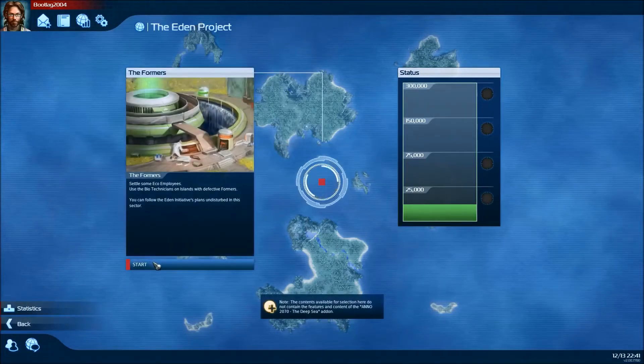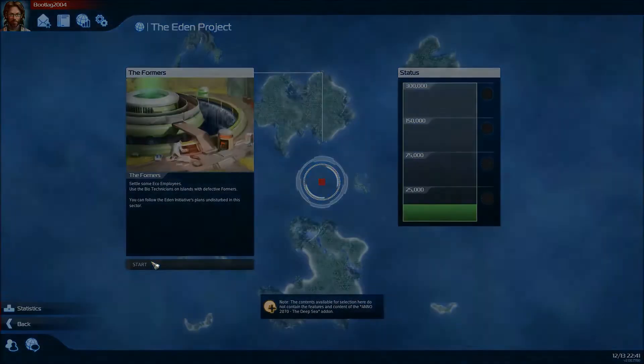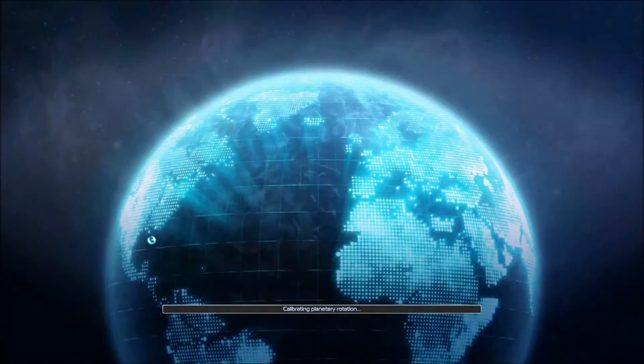Pretty simple stuff. Again, does not include the Deep Sea Edition — don't care, doing it anyway. Basically, they created these little machines that created a paradise in an isolated location, and the things basically catch fire and explode at the drop of a hat. So we gotta go fix these things.